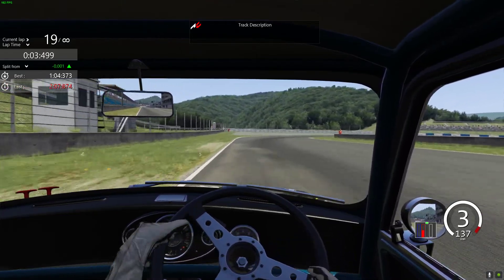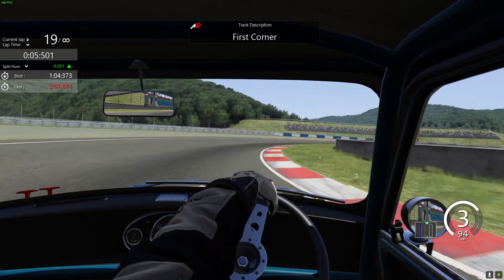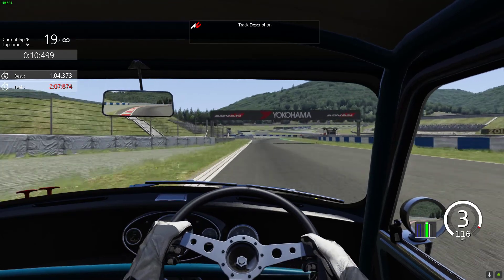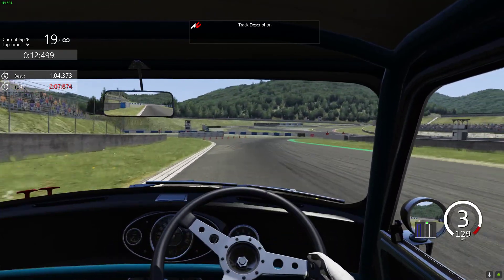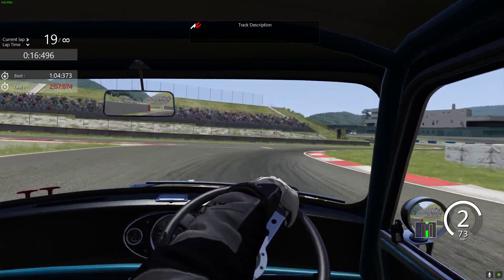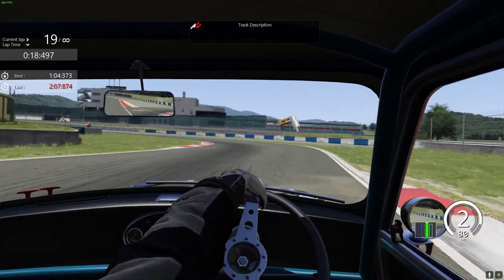We look for our first braking marker at that line just before the line into the first corner, keeping it tight on entry and exit, using all of the fresh tire to carry as much speed as possible through it. At the same time, braking for this right hander — a funny little section — I like to keep it quite tight.